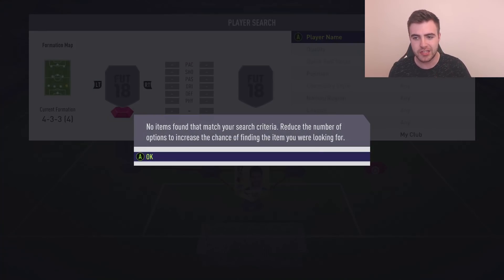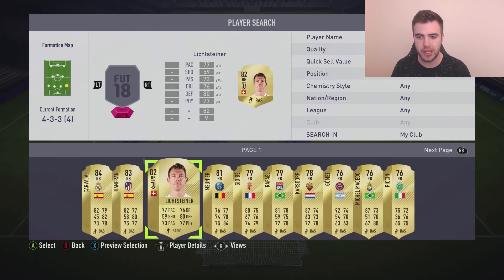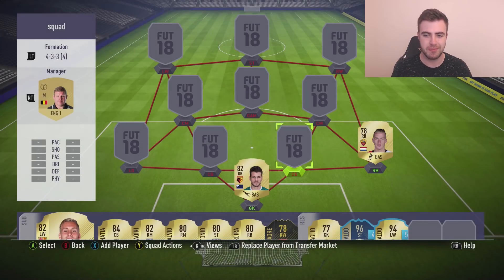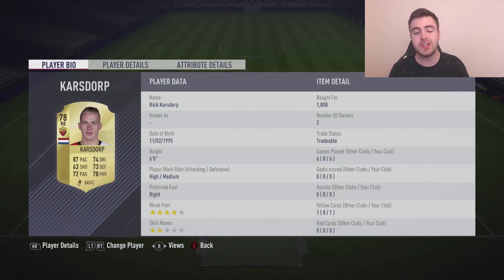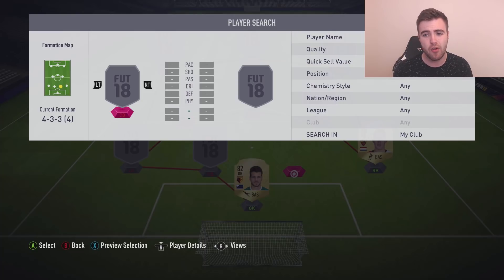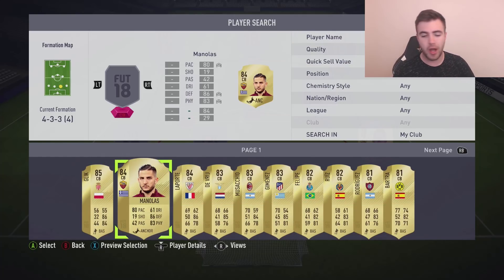If I pick the right back, it's going to become quite clear who I'm talking about. He's 78 rated — Karlsdorp. We're going down the Roma route. You can go for Karlsdorp or Florenzi; I like Karlsdorp because he's a little bit quicker with four-star weak foot, really good on the ball. I feel like this year fullbacks need pace. I did a draft with James Milner at left back and it was just unplayable — you need your fullbacks to be tucking in behind your centre-backs when they get beaten, because forwards really seem to be a lot more capable at beating centre-backs this year. So having capable fullbacks makes a big difference. You can go for any Serie A right back, but I quite like Karlsdorp anyway.